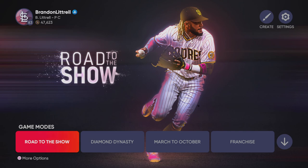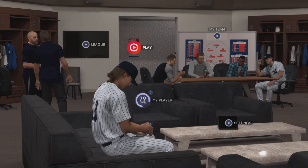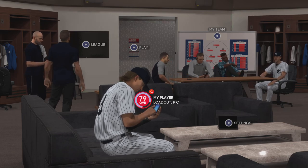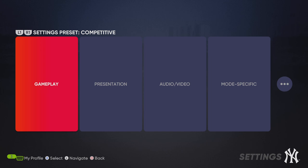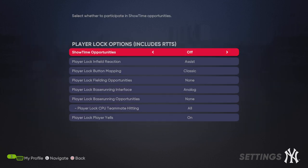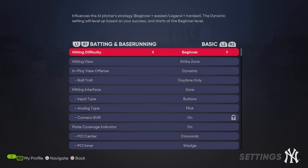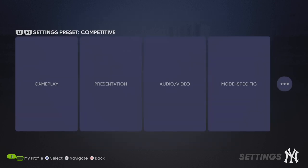First thing you want to do is go to Road to the Show and make sure you have a player already created. The first feature I'd say would be making sure that we have everything done first. Go to mode specific, and if you're using a hitter, make sure to turn off fielding opportunities and turn off base running opportunities. They'll still do the fielding opportunities for you in simulation, but you just won't have to do them yourself. Make sure to put your hitting difficulty on beginner, which is very important.